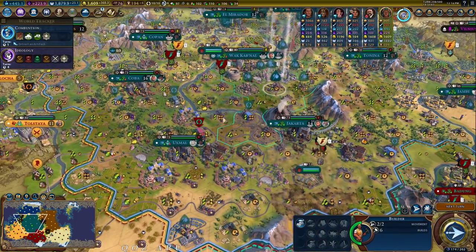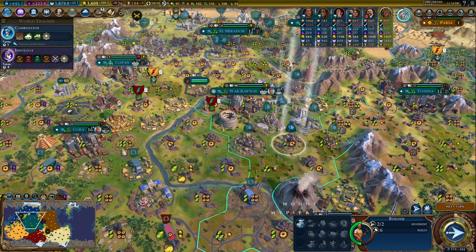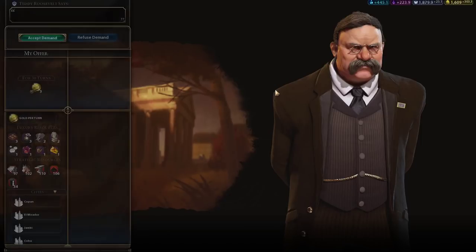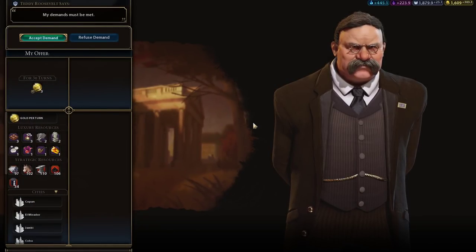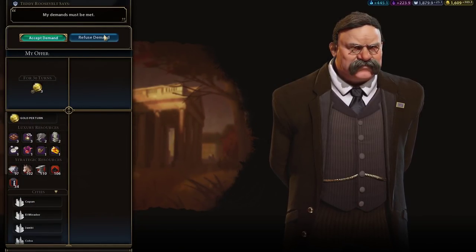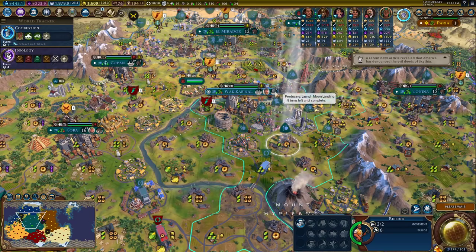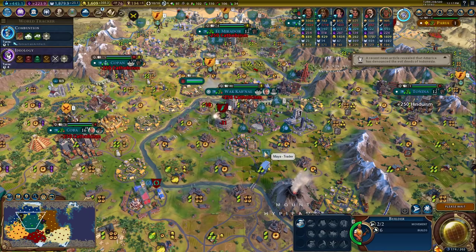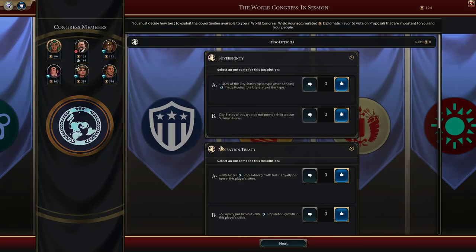Gathering Storm changed things because it changed how the space race victory works. So I might try it with just this whole Mayan vertical integration thing going on. Might be kind of interesting to see if one city can handle the close of the game. My guess is not really, but it'd be a good experiment to have.